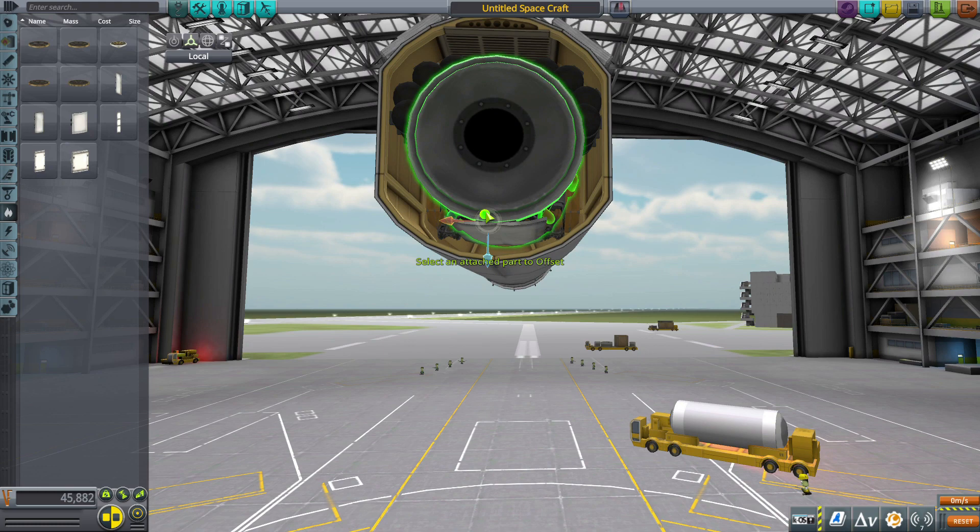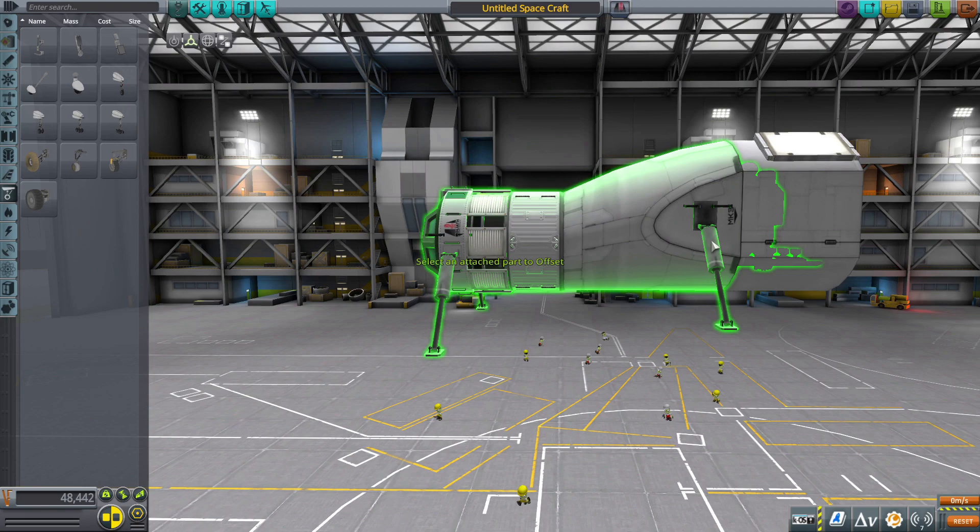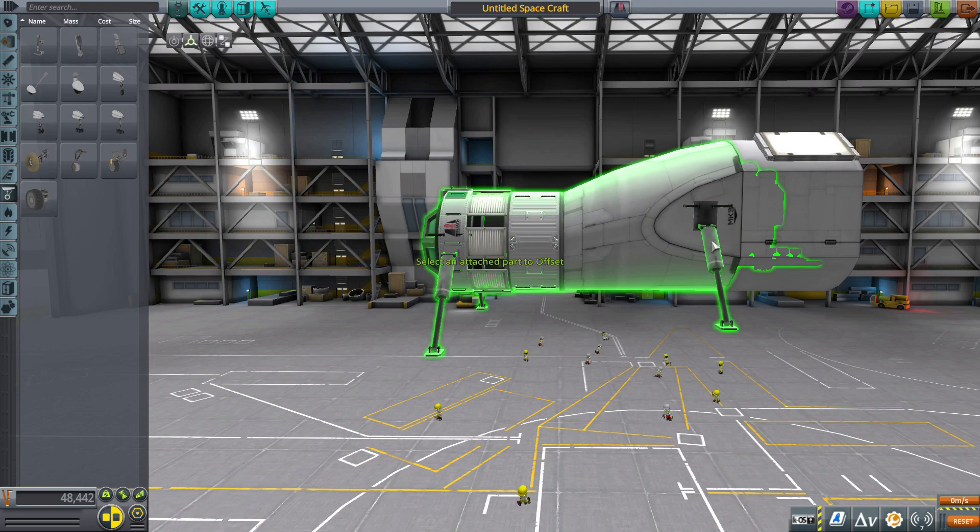We're also adding some radiators to make sure we don't spontaneously combust — that's generally a good thing to avoid. These radiators up here are not near the drills or ISRU so they don't do much, but they do look cool. And hey, if it looks cool, I'll keep it.